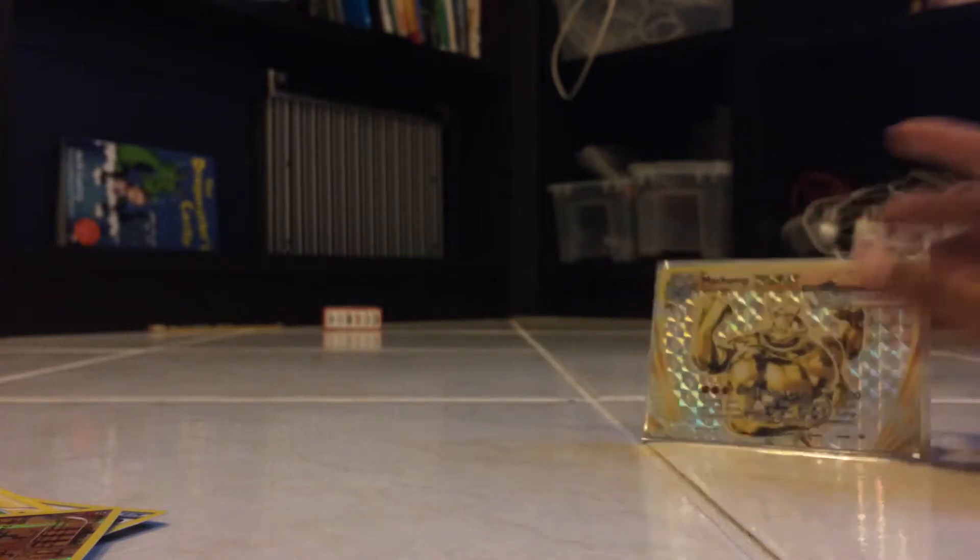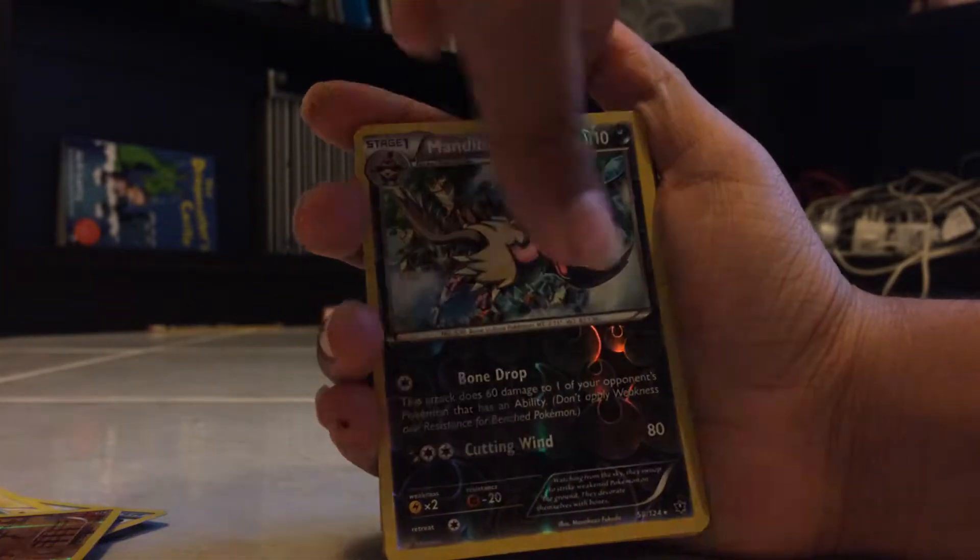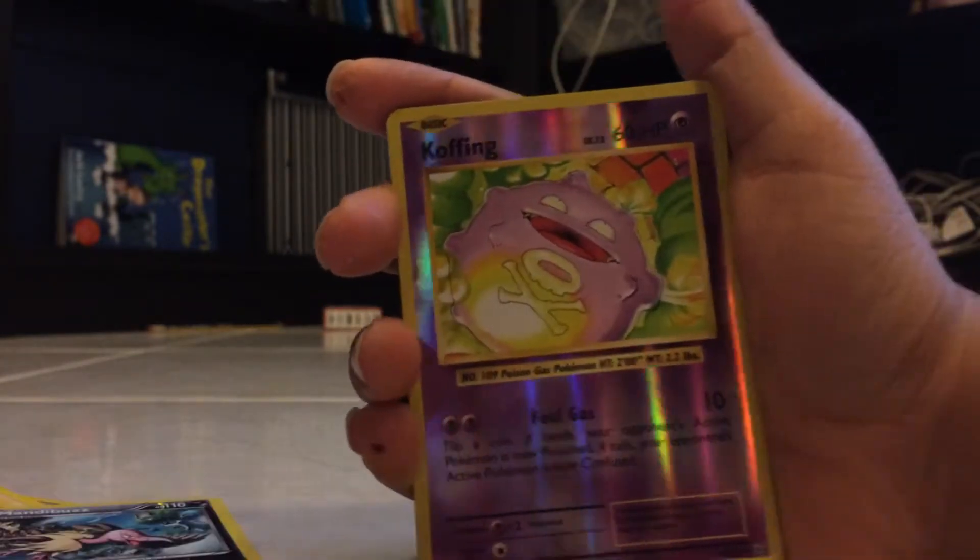Now let's introduce our next pack. This one was a BREAKpoint pack. Let's put those in front and let's start. First off, reverse holo Mantine, Weezing — nothing — Koffing.